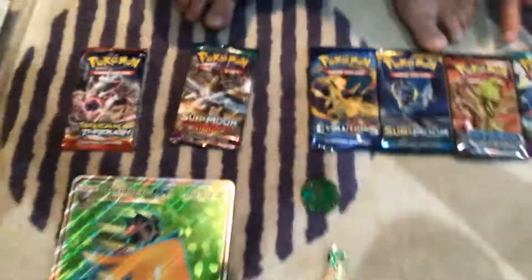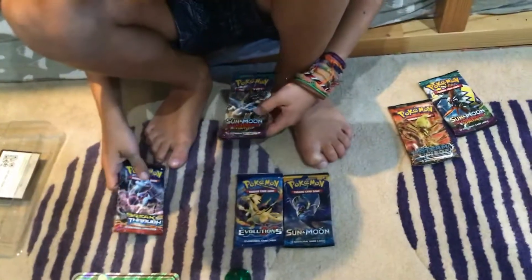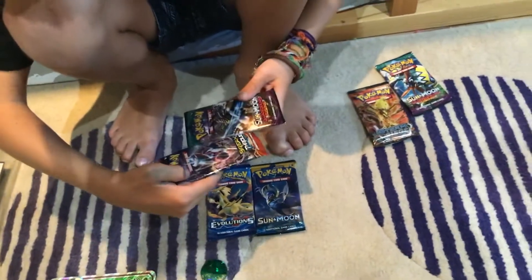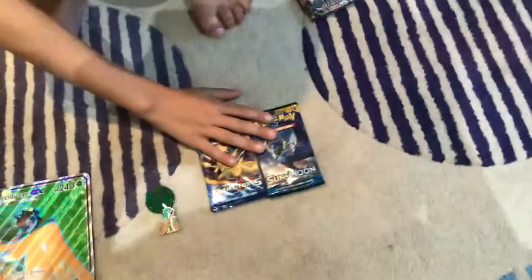These are all the things that come in the box. I think we're gonna... I have to set this up well. Should I get four and you get two? I'll open Evolutions just to be nice. I don't like Evolutions. I want this one and this one. You can open the two Sun and Moon packs — yes, because I love Sun and Moon, that's my favorite set.